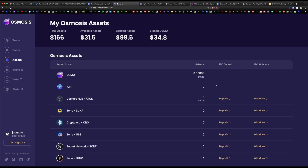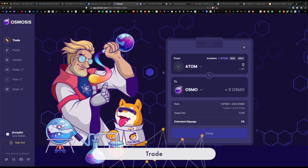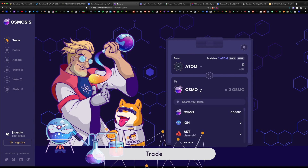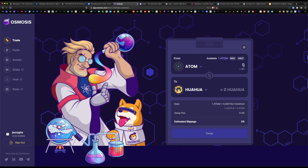The next step is to swap the ATOM token for Chihuahua under the Trade tab. Navigate to Trade — it defaults to ATOM — and select Chihuahua as the target token. Hit max since we only have one ATOM available. The exchange rate is roughly one ATOM equating to 6,997 Chihuahua — almost 7,000 tokens. Just picture Chihuahua hitting one cent someday: if you multiply the numbers that would be a huge gain, so this looks like an awesome trade.